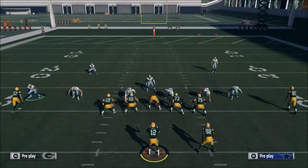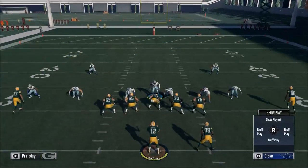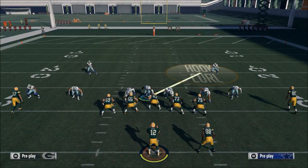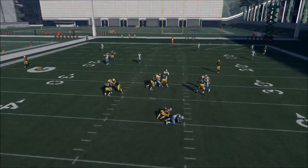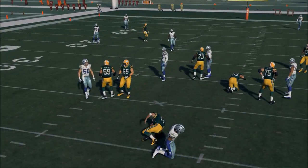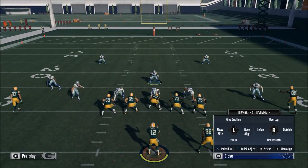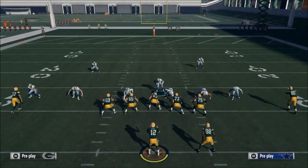Blitz the slot corner off the edge, then take your middle linebacker, hover him right in this gap, and hold him on the center. You're going to see that corner loop around off the edge. We'll show you it now from a Cover 2 — so if you want to run it from Tampa 2, you're going to baseline, press, and shift your line to the right.